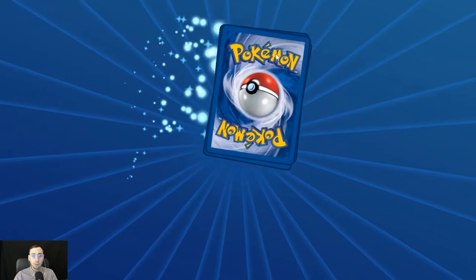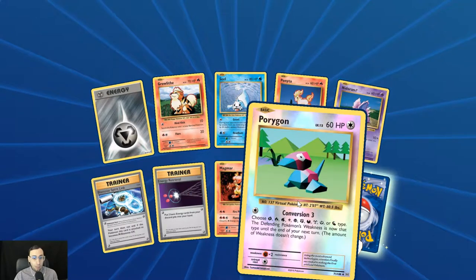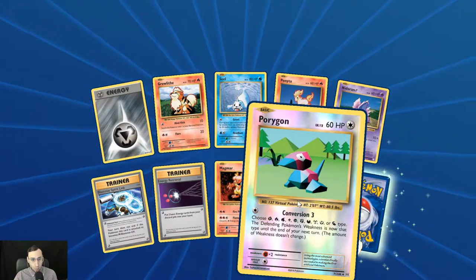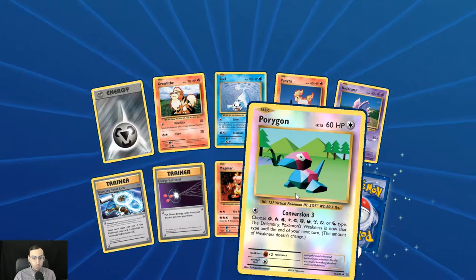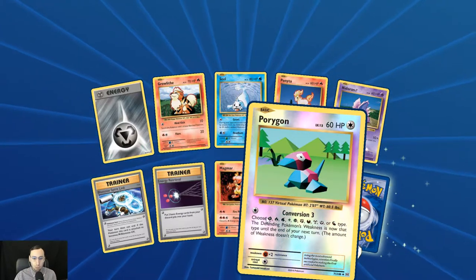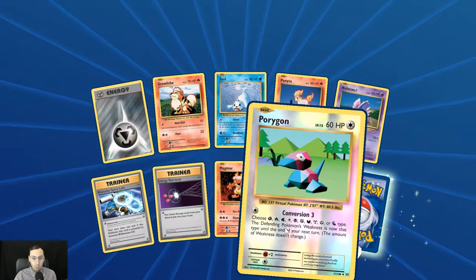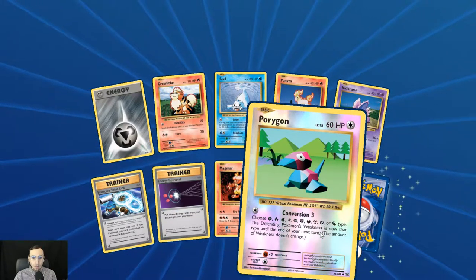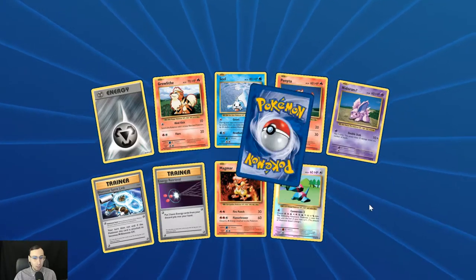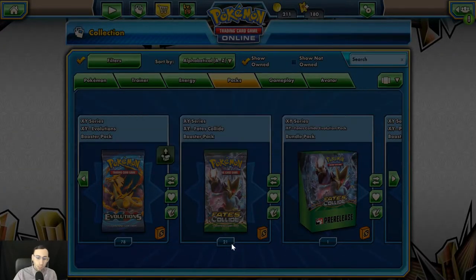That's a cool card — I like the reverse holo the way it's done for these Evolutions cards. Conversion 3 makes no sense because he doesn't really even have an attack — 'Choose Grass, Fire, Water, Electric, Psychic, Fighting, Dark, Metal, Fairy, or Dragon type; the defending Pokémon's weakness is now that type' — he still has to retreat and get out of the way, so it's really clunky. But Porygon is an interesting Pokémon and he's always been an interesting Pokémon.